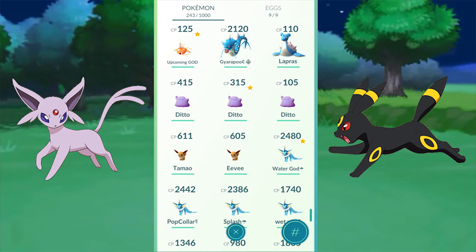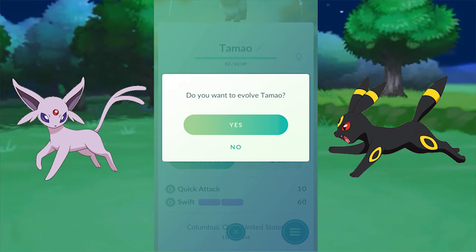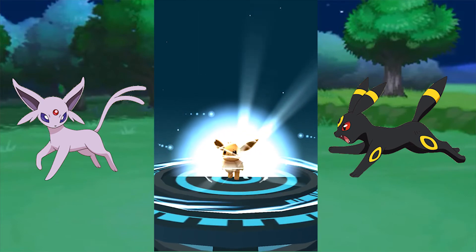Now to get Umbreon, it's a little glitchy. The game is updated, these new Pokémon just came out and they're breaking the game a bit. But Tamao — T-A-M-A-O — that's how you get your Umbreon. Just name it that and evolve it.